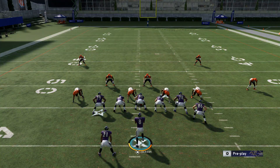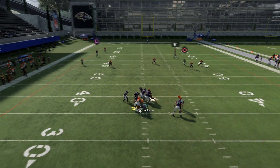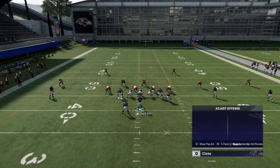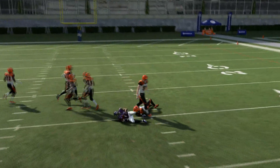Make sure you also have your fastest wide receiver in the slot position so he can get there a lot quicker. So again: max protect, in route, smart route the in route, hike the ball, and just wait for the cut. Right there — we get the possession catch down the middle against a cover two look.